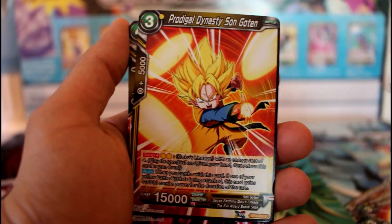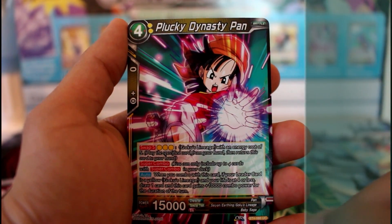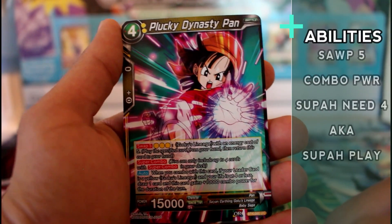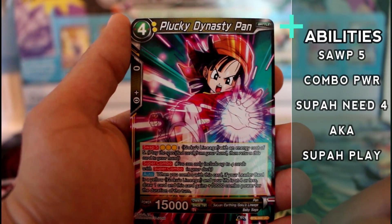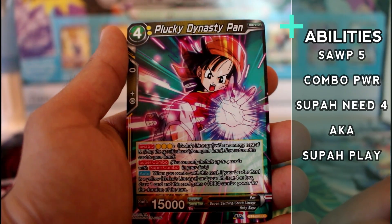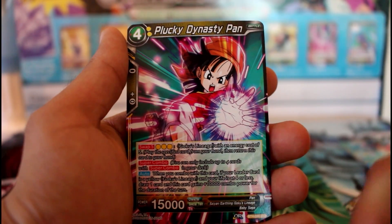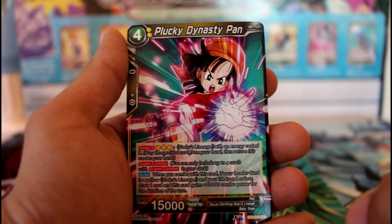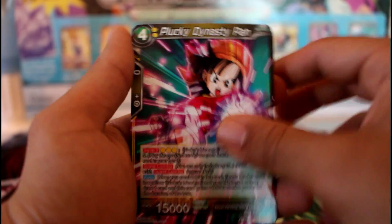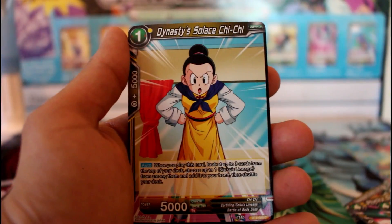We're getting four of those. Then Plucky Dynasty Pan — interesting. This is a super combo with swap in it. When you combo with this card, if your leader is yellow Goku's Lineage and your life is at four or less, draw one card. And your card gains a 10k boost — so it's like a regular super combo. It also has Swap 5, so it's pretty good.